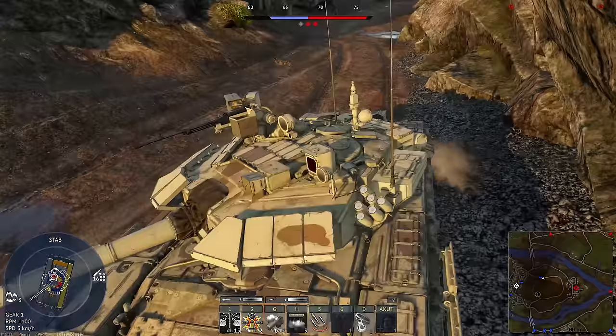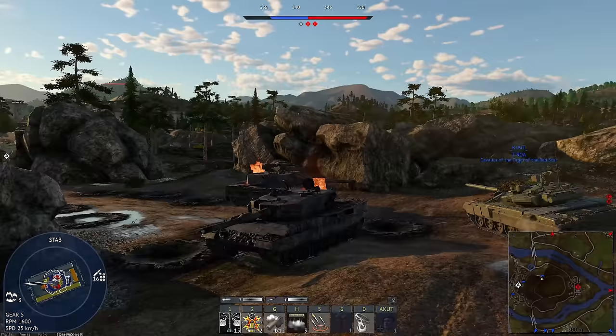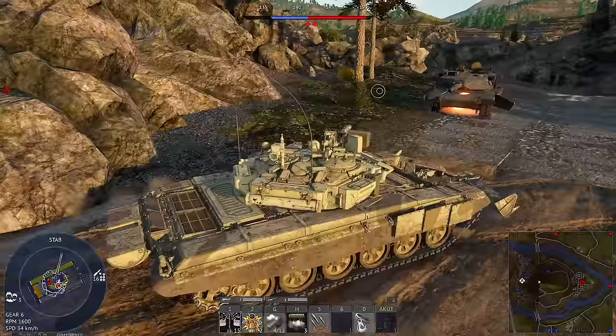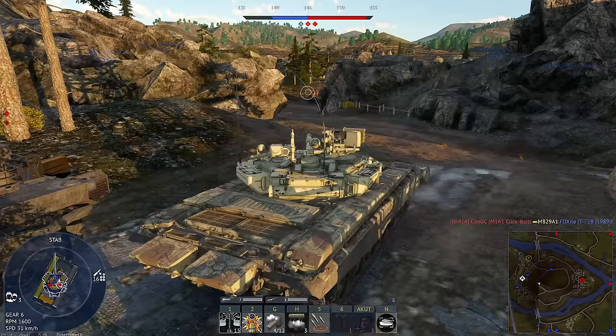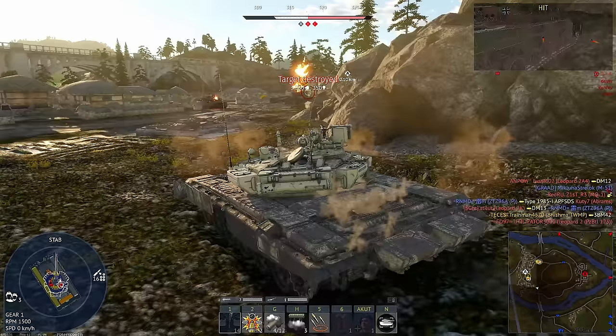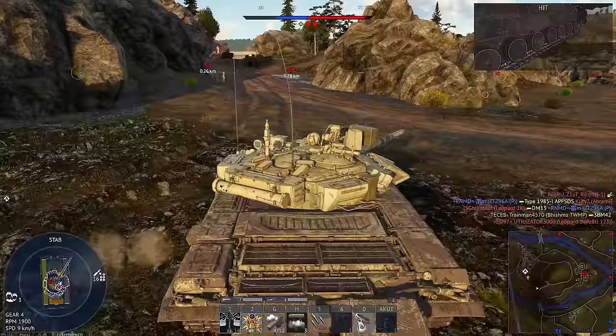I'll just ping that area for my friendly. I do hear a helicopter, which isn't optimal, but I think I'm just going to try and run here and hopefully be safe. I do know that the leopard is probably on the other side of this area right here. He is killing our friendlies though, so we're going to have to be really quick here. Sadly he is also very quick, so I'm not sure if I'll be able to get to him on time. There he is — we'll just finish him off.